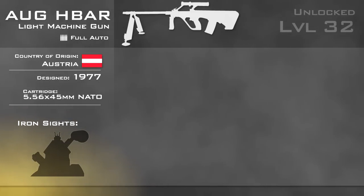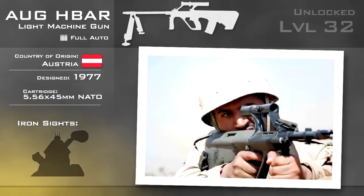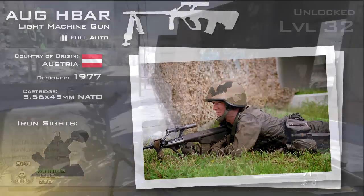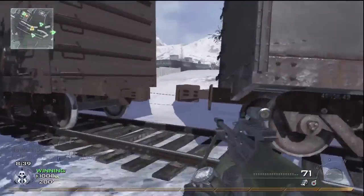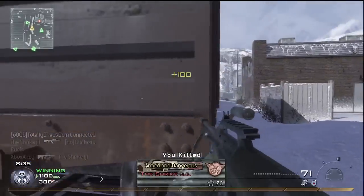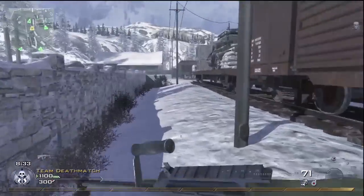The AUG is normally seen with its integrated Swarovski telescopic sight, but this is not present in Modern Warfare 2's multiplayer. Instead, the backup iron sights are used. The H-Bar variant is essentially the same as the standard variant, with a longer and heavier barrel designed for sustained automatic fire without loss of accuracy. 42-round magazines are used instead of the more standard 30.